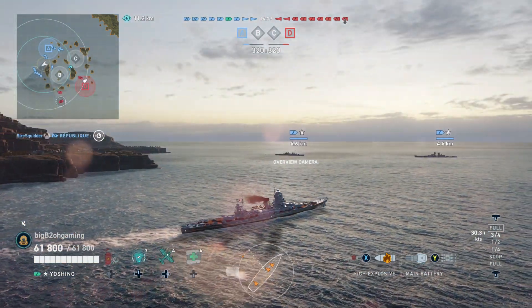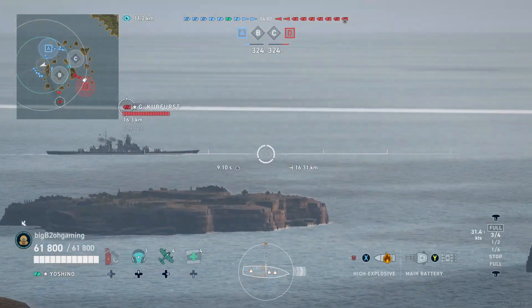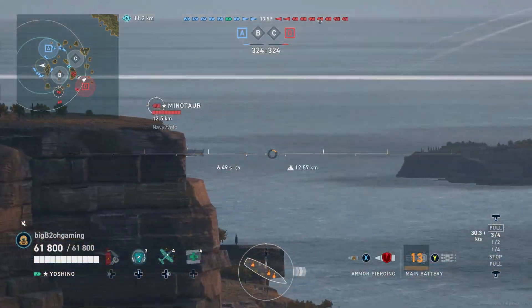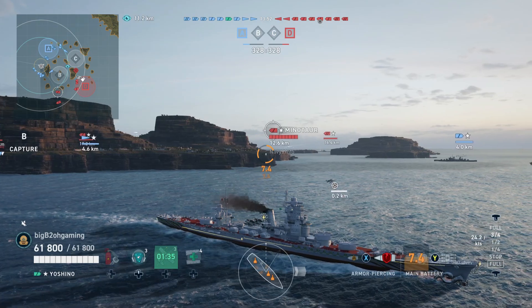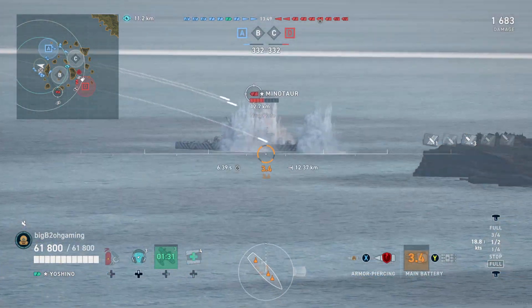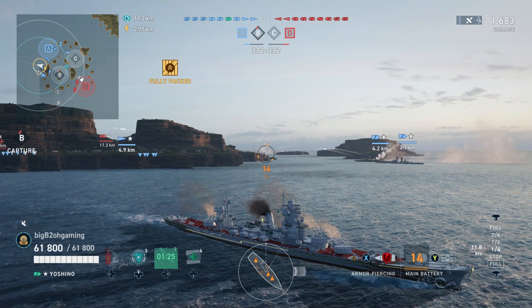One option is a 12km torpedo that deals 23,000 damage per torpedo, and the other option is a 20km torpedo that deals around 21,000 damage, but the 20km torps are spotted at 2.5km. Ultimately, I decided to go with the 20km torpedoes, mainly because it fits the playstyle and is a really good complement to how this ship is technically supposed to be played.